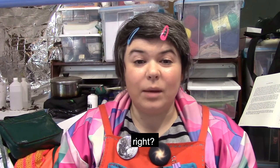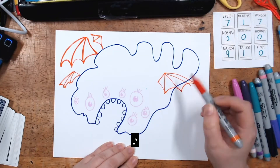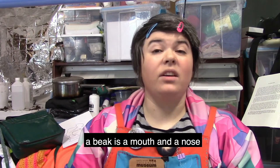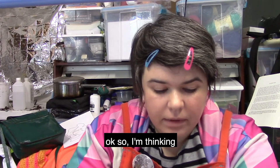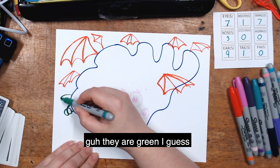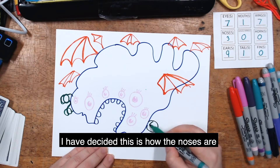Wings — seven wings. There are a lot of options; we can borrow from the animal kingdom. It could be a bug wing, a bird wing, or a bat wing — bat wings are a great idea! Look at all the bat wings, this looks really good. Now noses — what kind of noses? There's dogs, anteaters, beaks, elephants, catfish... I'm going with something a bit unusual — green egg-shaped noses, I guess. I don't know why I've decided this is how the noses are.